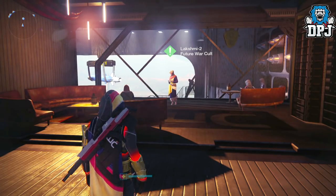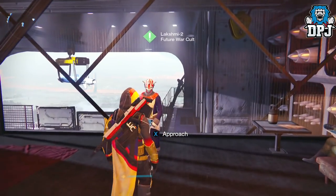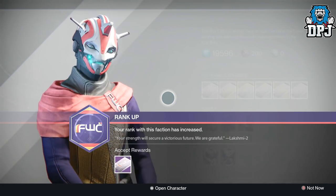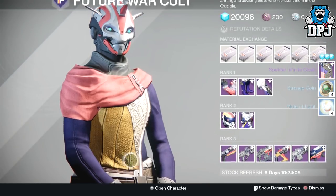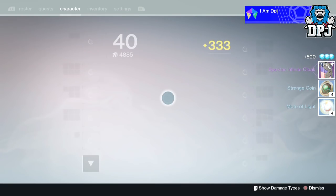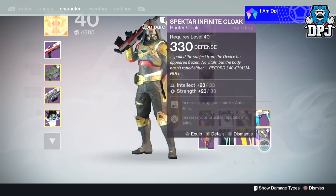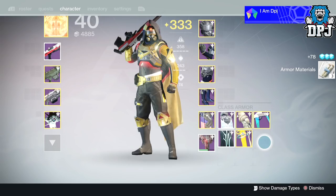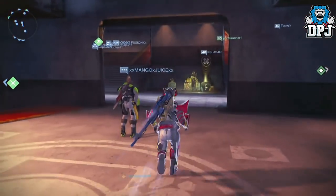Next up is my Future War Cult rank 26. I'm in desperate need for the helmet - I need that full Future War Cult gear set. I've already got this one, but it's the same piece at a lower light level. It's all good though because I've got my exotic on the way.